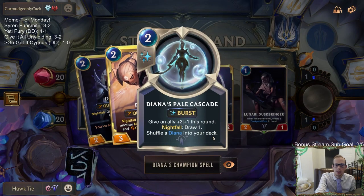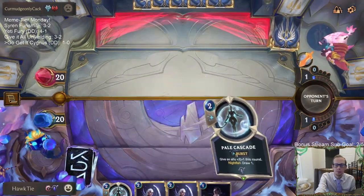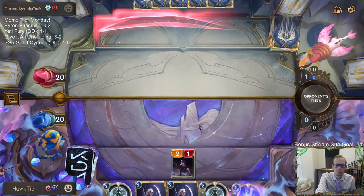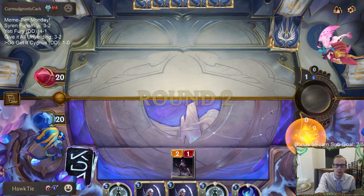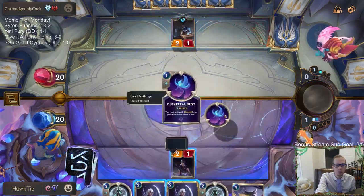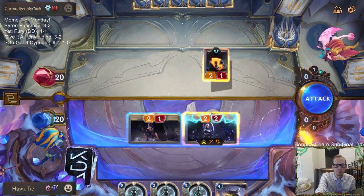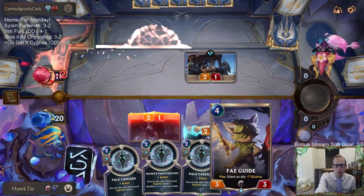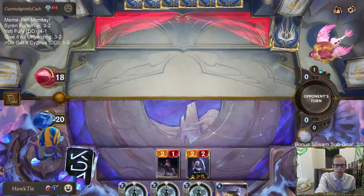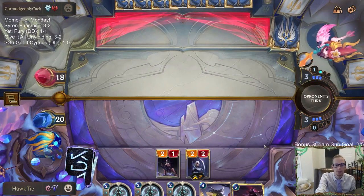Diana's champion spell being Pale Cascade is one thing that's really good about the Nocturne Nightfall deck - both Diana and Nocturne have incredibly good champion spells. We're going to test our opponent, see if they pass - they should pass. Fey Guide Elusive on this Diana with all these Pale Cascades could just be insane. If we get leveled-up Diana, each Pale Cascade is a plus four, so each one's like a Decimate. Or we just have Zed into Fey Guide, that also works well.